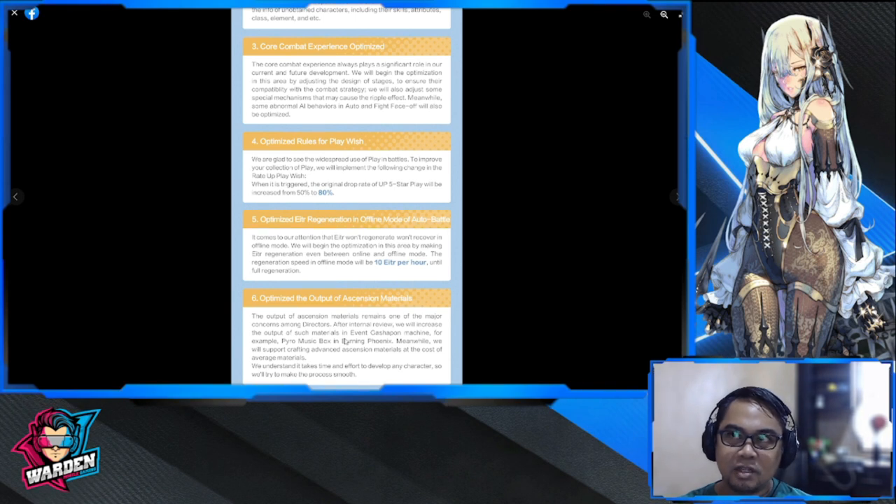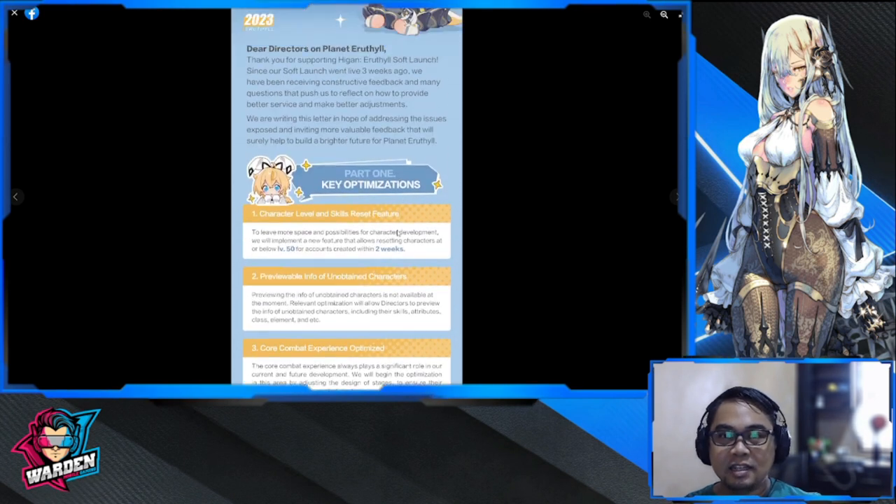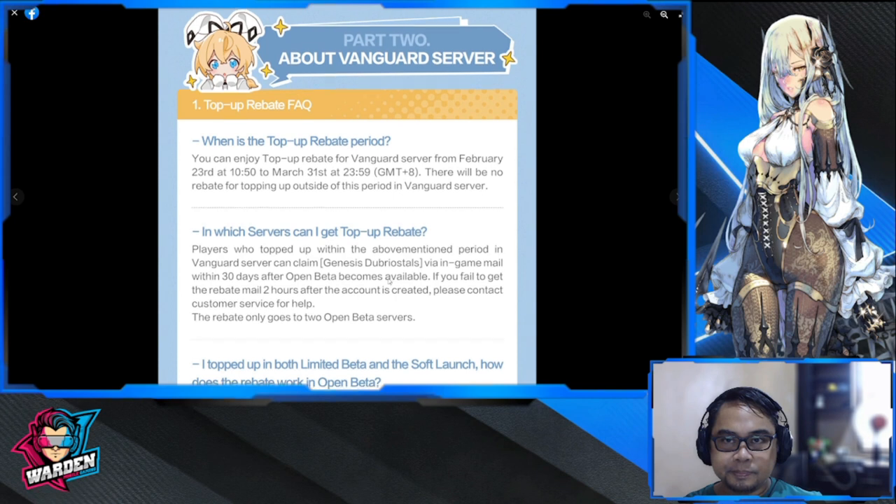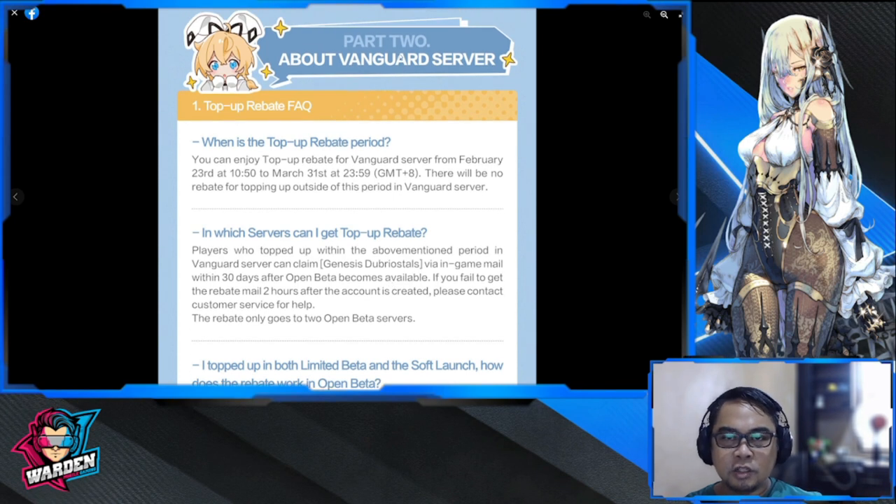Optimized output of essential materials — I agree with this so much. Farming in this game takes a lot of time because the output of essential materials is so little. You have to spend a lot of energy to farm and upgrade everything, so progress is a bit slow. It should improve with increased drop rates.